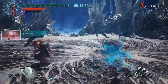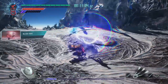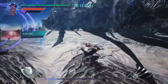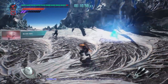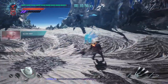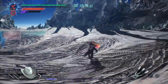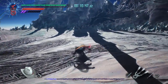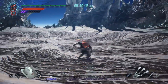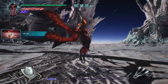I ran around for several minutes looking for any kind of opening to use this move, but found none. When Vergil wasn't attacking, his doppelganger was. One stayed close while the other struck from afar. Between both of their summoned swords, judgment cuts, teleports, and relentless pressure, I didn't see a way out. I came to the conclusion that it was no longer possible for me to use this move, and I made the executive decision to break my rule.